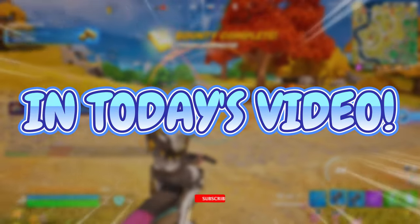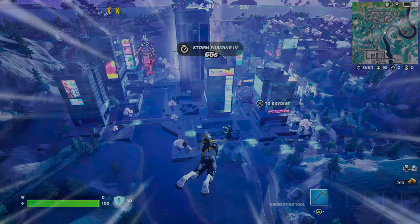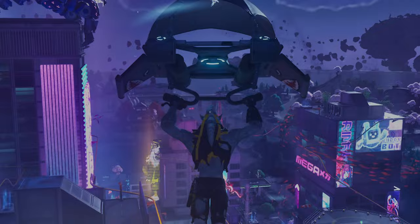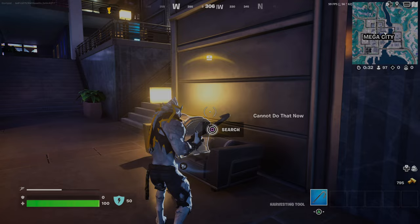In today's video we're gonna get a dub with the overpowered lock-on pistol — this thing is actually insane and it's so fun to use. Like always when looking for the lock-on pistol we're totally going to Mega City because Mega City is the actual best, and unlike Wednesday's video we're only allowed to use the lock-on pistol. Let's hopefully get some sweet sick kills and find this gun fairly soon.